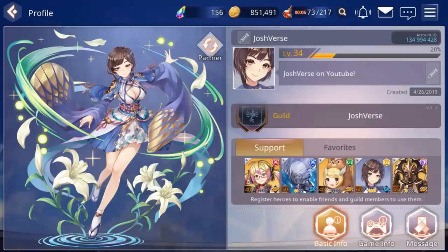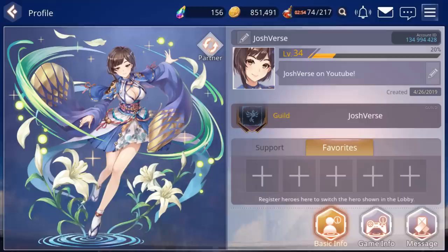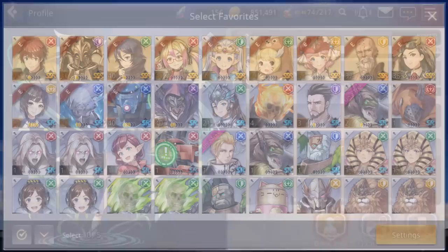A lot of people call these elements different things — some say red, blue, green, yellow, purple, while others say fire, water, earth, light, and dark. Either way it doesn't matter. You can also have your favorites tab here, where you can select and register your favorite heroes to be shown in the lobby.